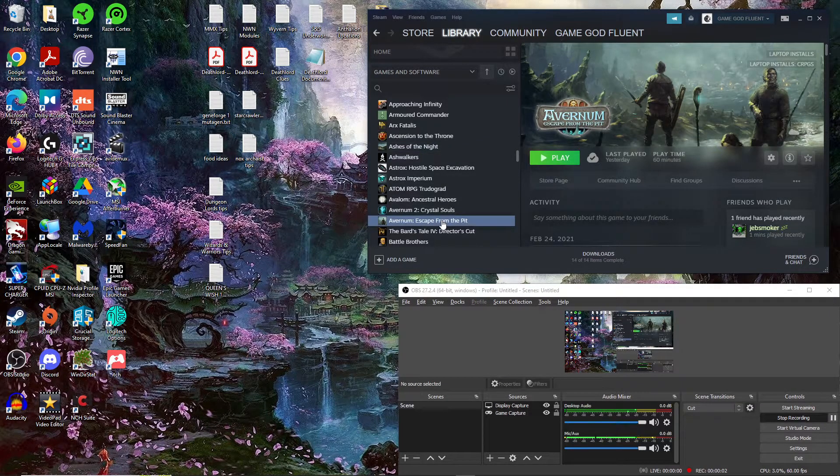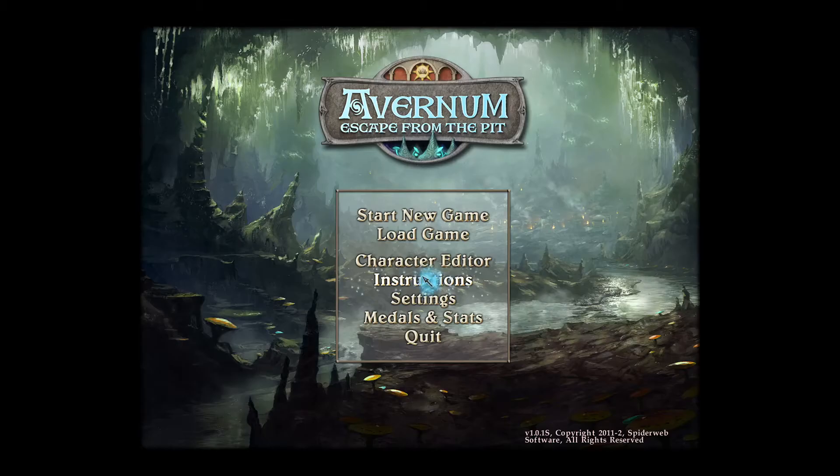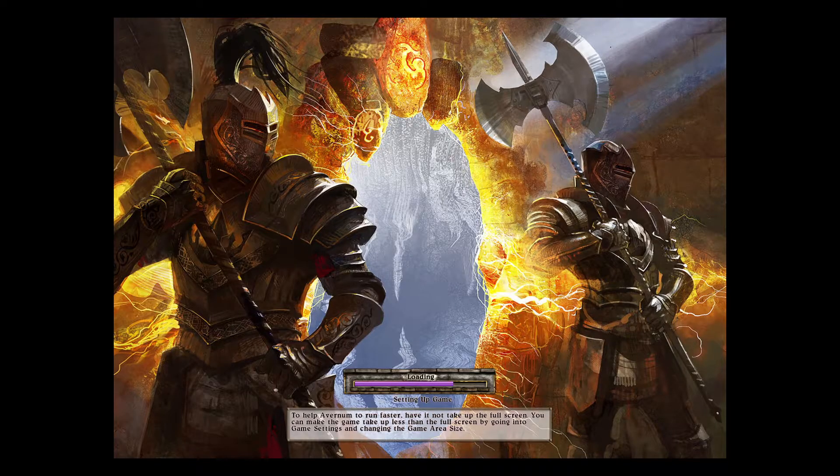Hello everybody, thank you for joining me. This is Game God Fluent, bringing you episode two of Let's Play Avernum, Escape from the Pit. We have to play on 1080p — it's going to be how it was at the beginning of the previous video, because if I switch to a lower resolution, the video gets smaller in the box when recording. Oh well, let's get right into it.